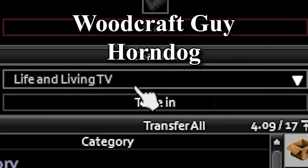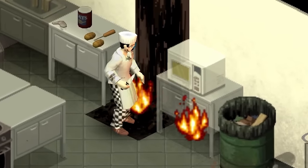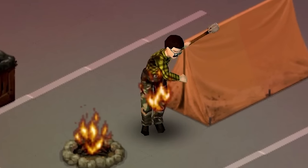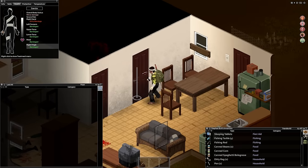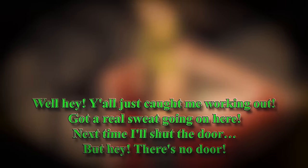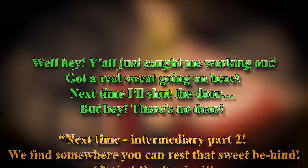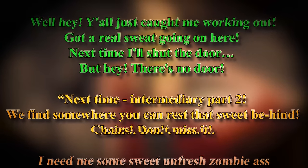The Life and Living TV channel is the only station whose shows give XP. The cook show airs at 6 in the morning and gives recipes to cook in-game items. At 6 in the evening, the manly man himself Dean of Exposure Survival will show you how to live out in the world. But at noon, Woodcraft comes on and even though it gives you the valuable Carpentry XP, the host is extremely horned up to all the ladies out in the world, delivering lines like 'I'll shut the door, but there's no door' and 'find somewhere where you can rest that sweet behind.'